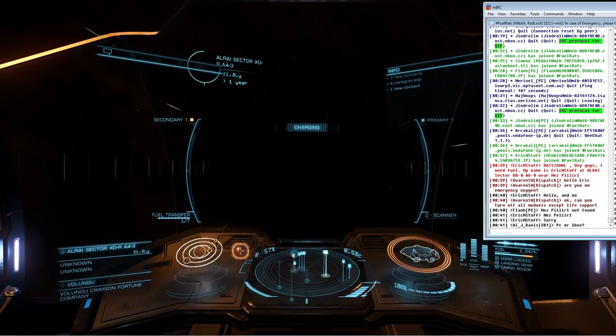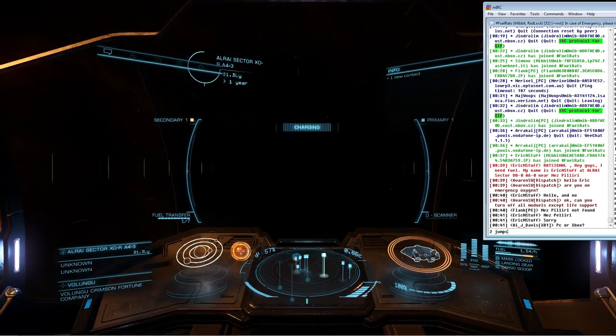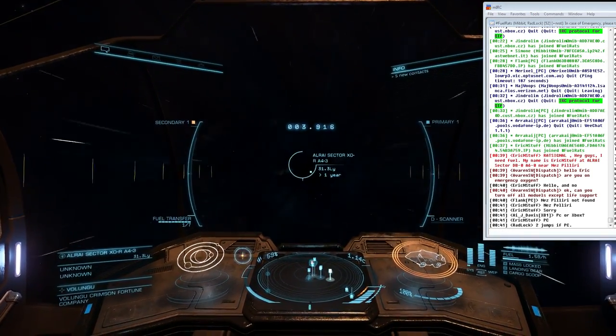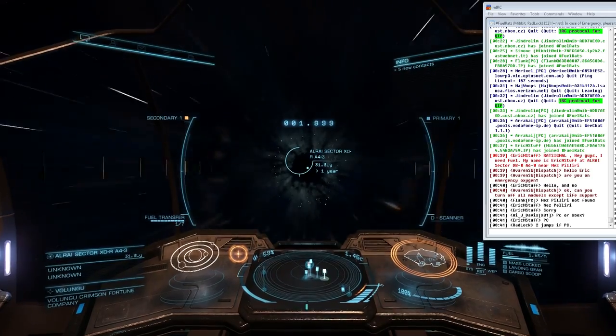Usually one or two rats will be assigned, unless there is a case-read scenario where a client has exhausted all of their fuel and is now depleting oxygen out of their life support system — and that means all hands on deck.